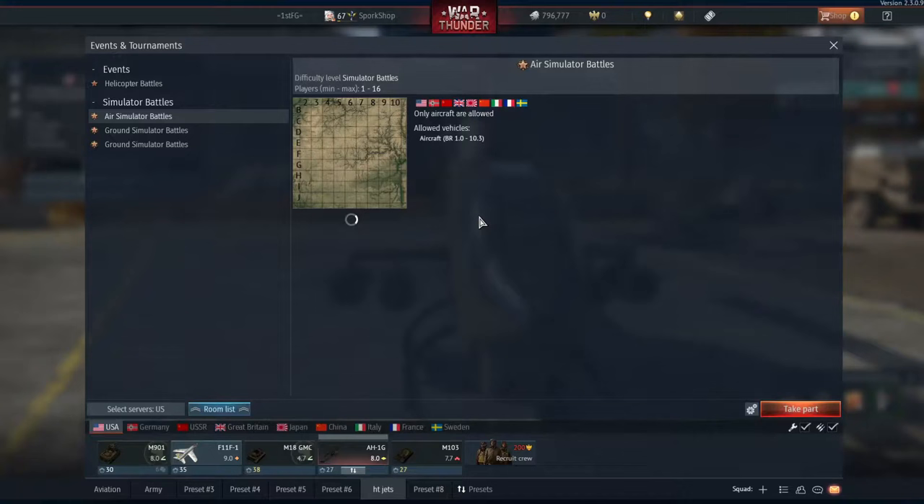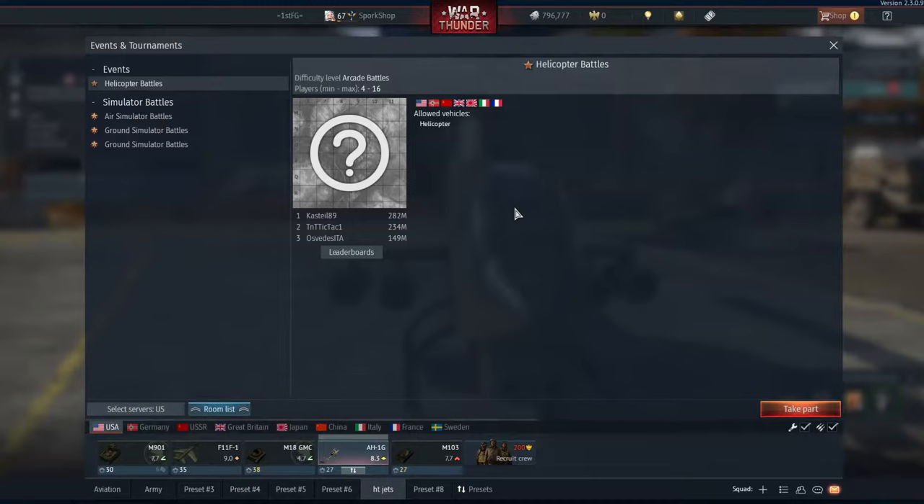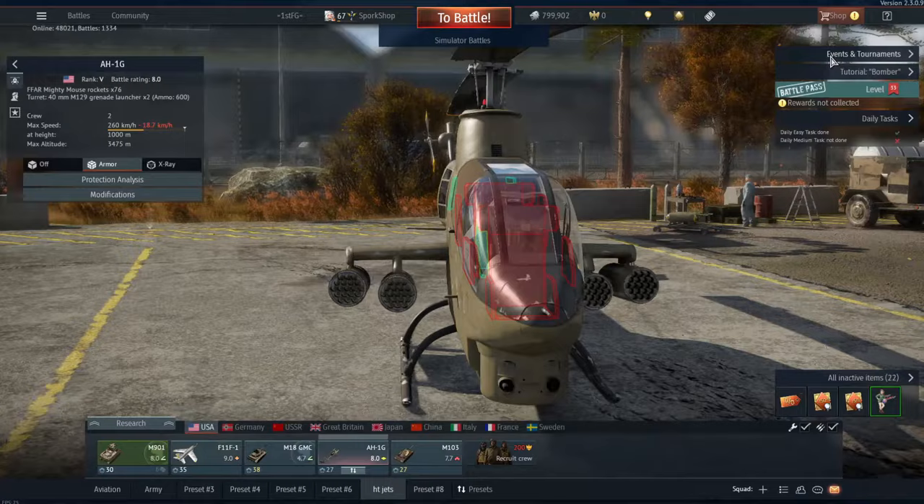With a 500% RP booster active for a few hours, go into a simulator battle. With helicopters, simulator battles are basically just helicopter arcade mode where you shoot down AI enemies, so you can rack up a very large amount of kills. You get to use your booster the entire time. These battles can be anywhere from 45 minutes to around two and a half hours, and you can leave at any time without any punishment. You could research an entire helicopter in just one day.